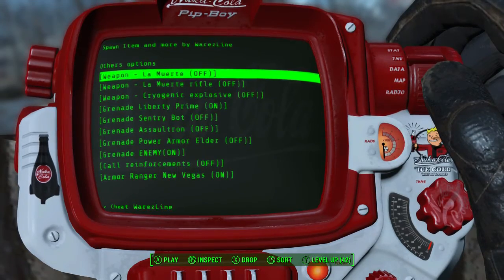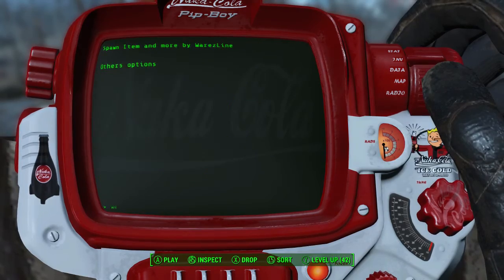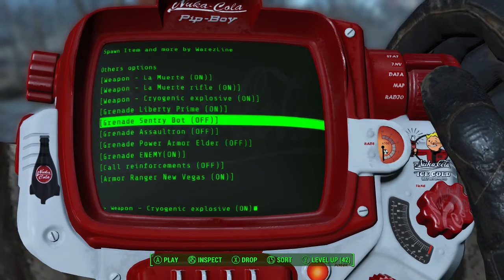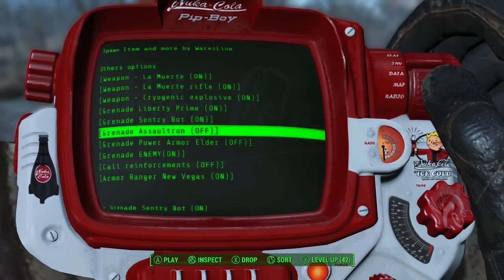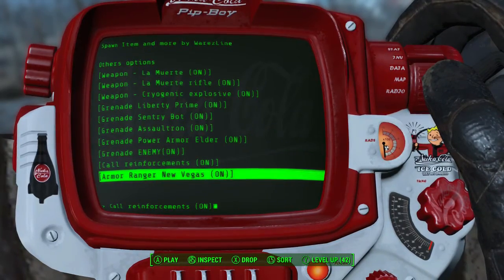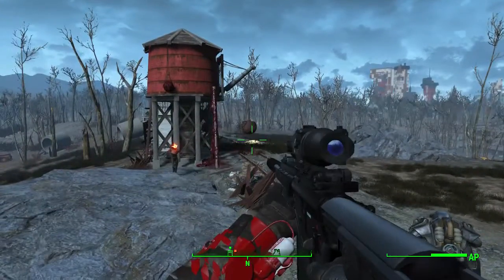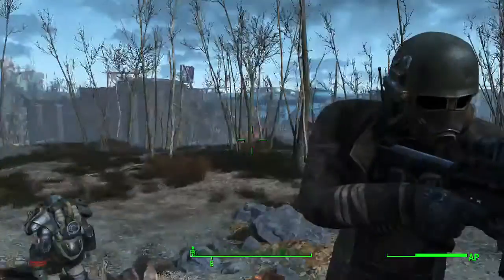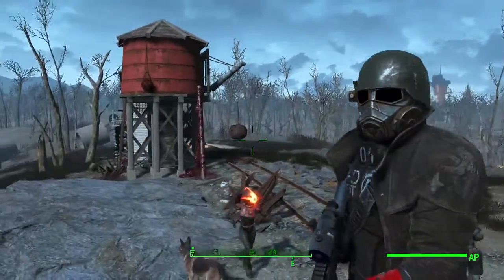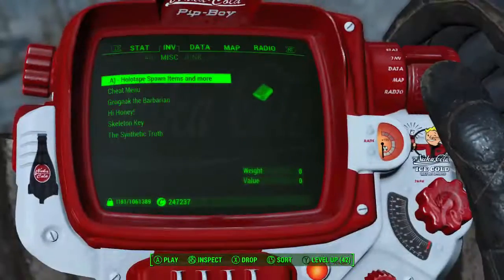All right, let's see what this is. It says it's a weapon — I guess we'll turn all these on. Oh yeah, and the armor that I have on is Fallout: New Vegas armor — I thought this was pretty cool, they should have had this in the game to begin with. I like it.